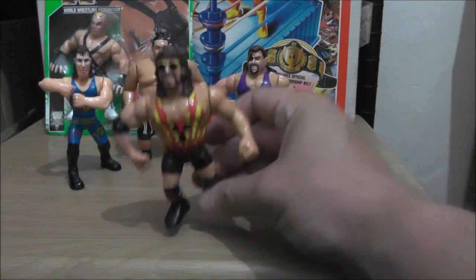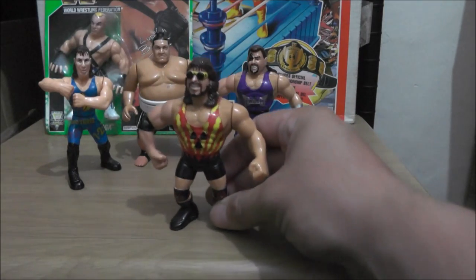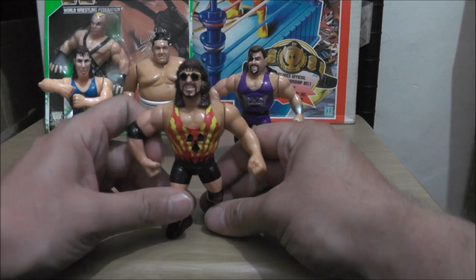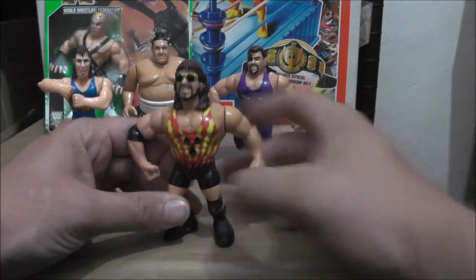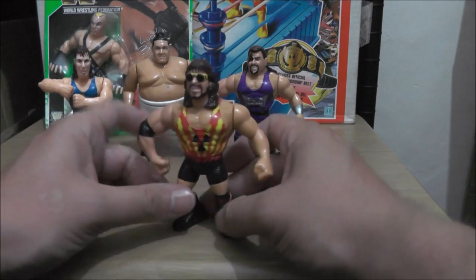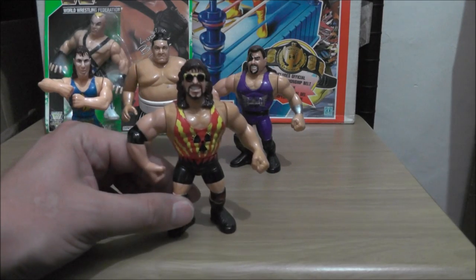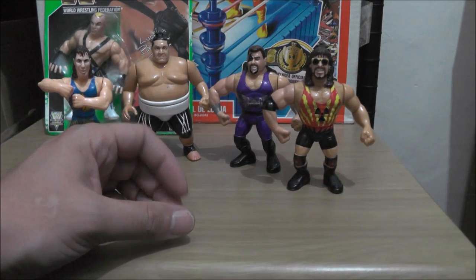We've got Adam Bomb — he's got Mr. Perfect's body and does the Perfect Plex move. They call it the Nuclear Knockout. It's one of those figures where you put somebody's head in there, wind his arm up, and he falls back to give some kind of suplex or DDT. Pretty cool figure — never was a big fan of Adam Bomb, but he's one of those guys where the figures always look pretty cool.